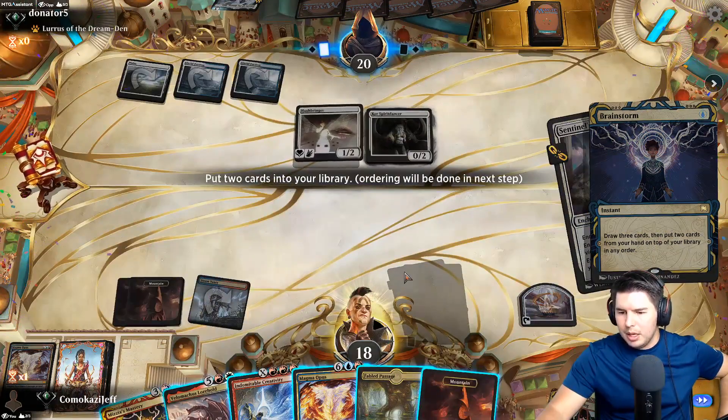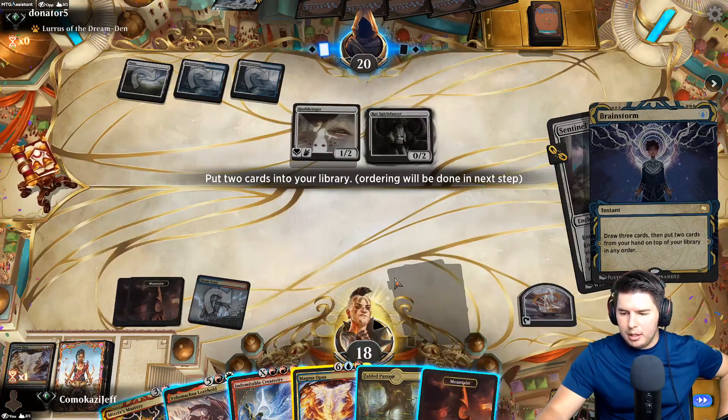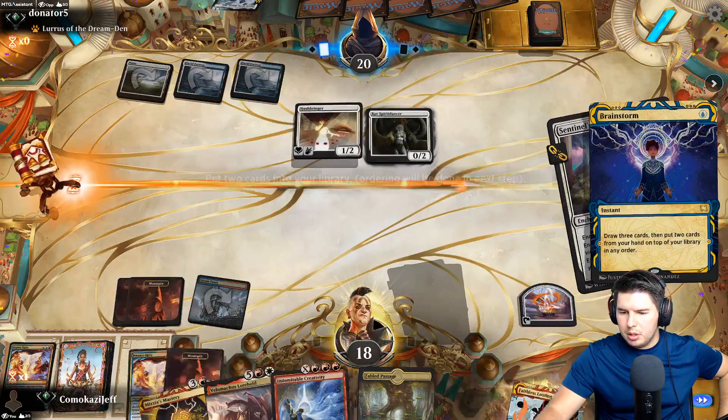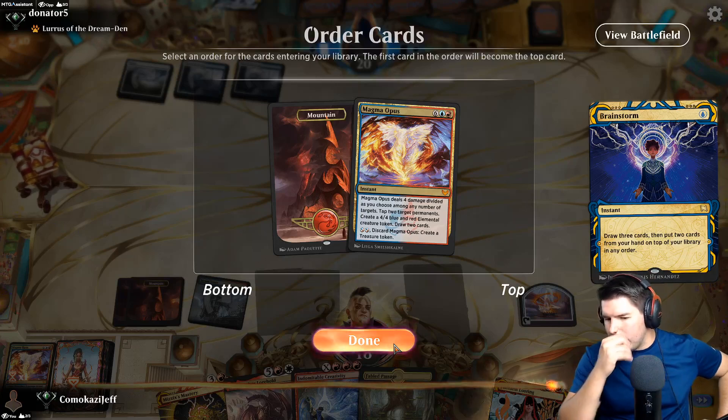Let's go Magma Opus on top and we get more lands out with Fable Passage - Mountain on top. We'll draw the Magma Opus. Actually, we already have one in the graveyard.